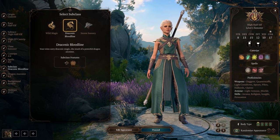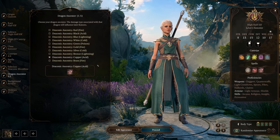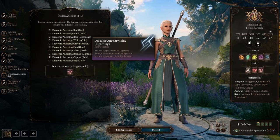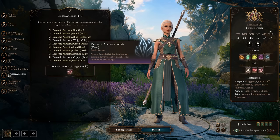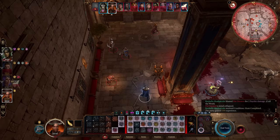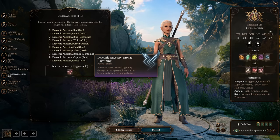With Draconic Bloodline you also get to pick a Draconic Ancestry — picking what color dragon your ancestor was. It's not just aesthetic: each one is associated with a different type of damage. Eventually you'll get resistance to that damage type and be able to deal additional damage with that element. The ones I want to look at for this build are lightning and cold damage — that's Blue, White, Silver, and Bronze. This build will use high-damage AoE spells, Eldritch Blast, and elemental damage, specifically cold and lightning, because we're going to use the mechanic where we apply the wet condition to enemies, which doubles the damage of cold and lightning.